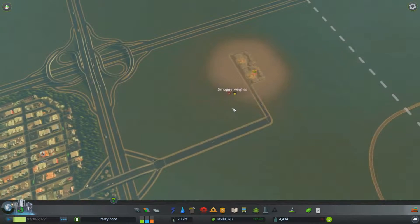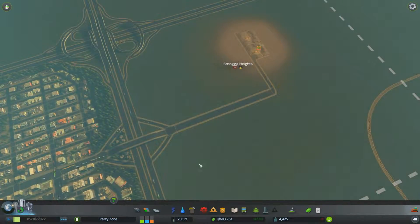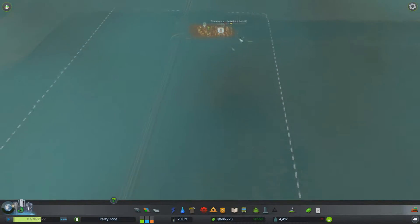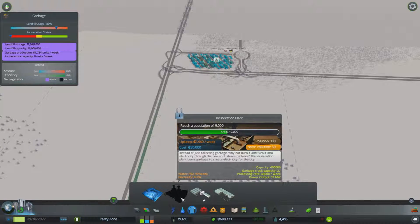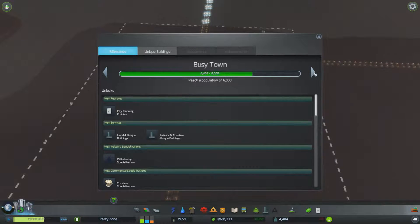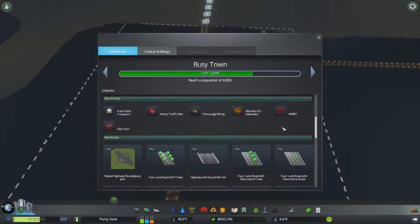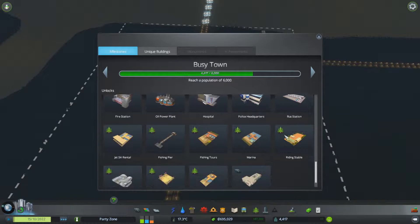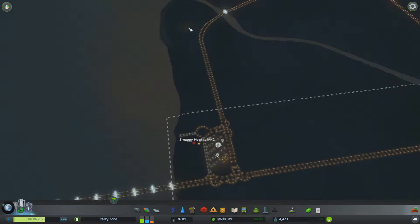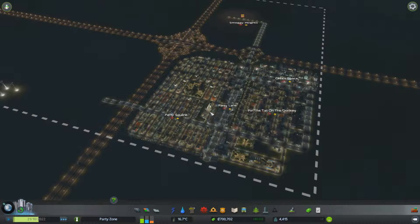We've officially moved Smoggy Heights out of there. The landfills will be there for a while until we can get incinerators - we're not too far off. Our next goal is 6,000 where we get tourism specialization, some unique buildings, a bunch of roads, and jet ski rental - that is going to be amazing. We're just a couple tiles away from having a super cool city by the beach, which is my main goal. This area could be like our money city.